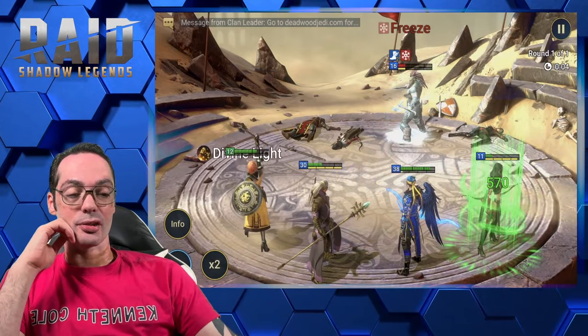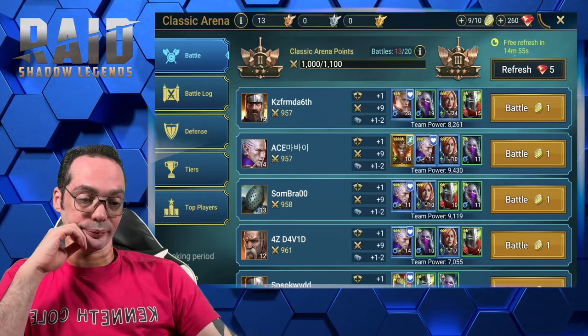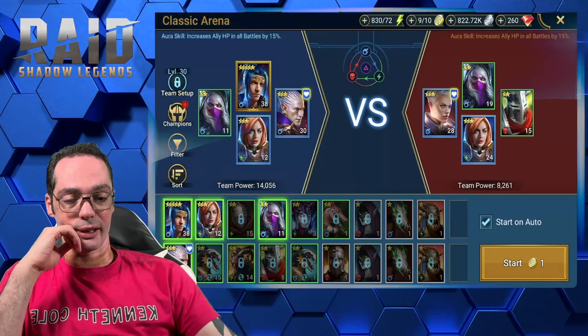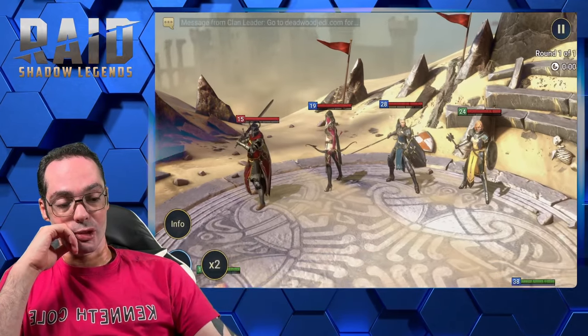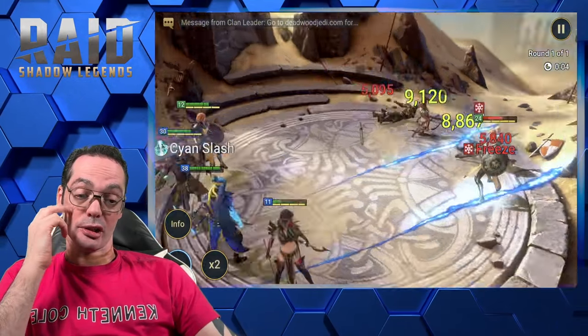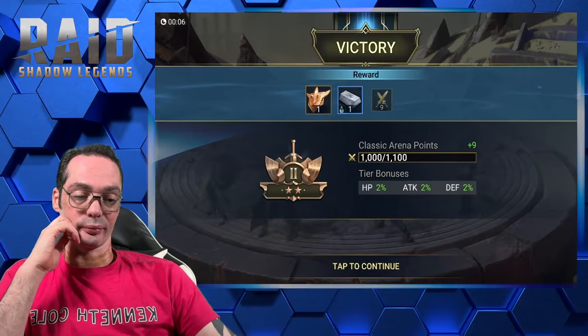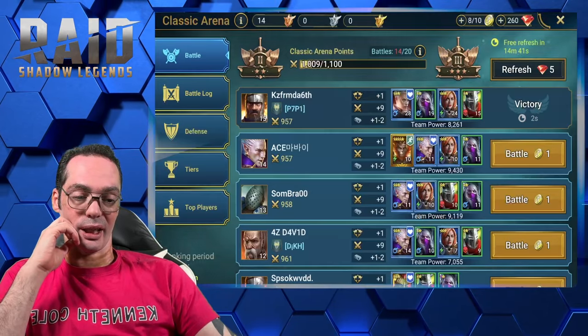A lot has to do with the synergy between the team. Right now at lower levels there's no synergy — most people just put whatever they have. This one's actually a pretty decent setup for a team, but I can just nuke them.